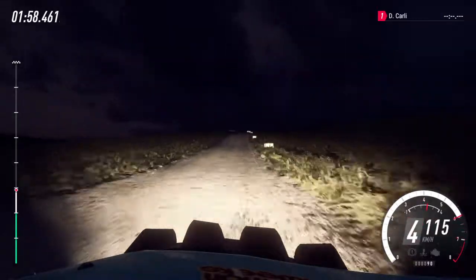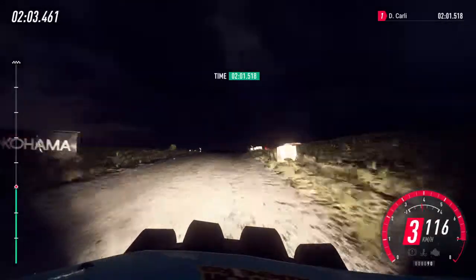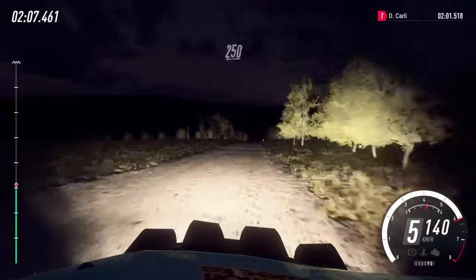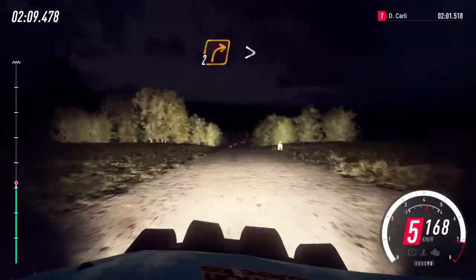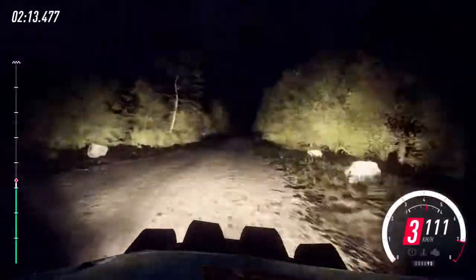Slow long crest, into 50. Slow long crest, into turn 3 left. 250. Downhill. Turn 2 right, tightens narrow. 80. Flat over long crest, 80.